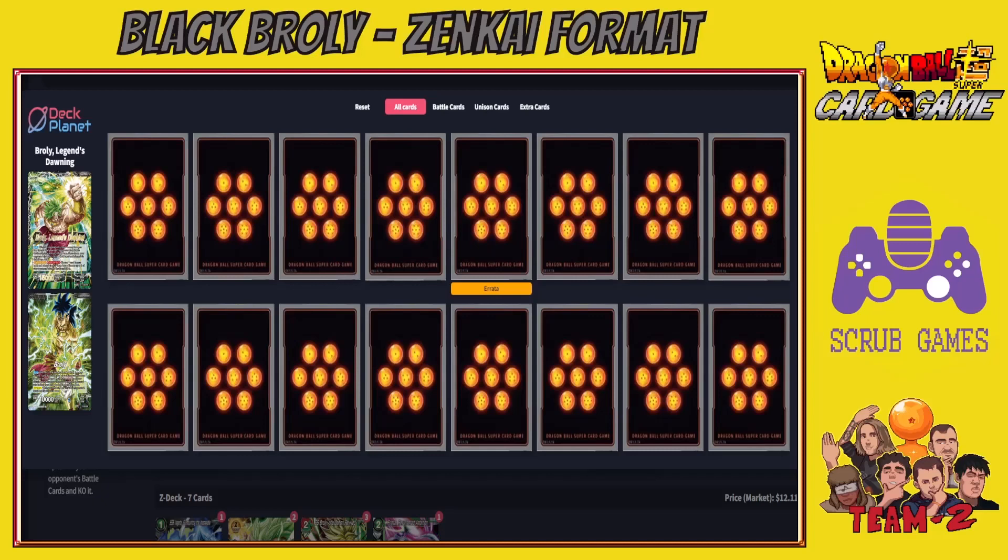This deck went from being essentially unplayable to actually useful and playable, thanks to the Anniversary Box support. The Anniversary Box gives support to older archetypes to make them more playable in the current meta. Black Broly got two bits of support: a direct support in its Z Leader and indirect support in a card for all Broly decks — the XP C battle card.